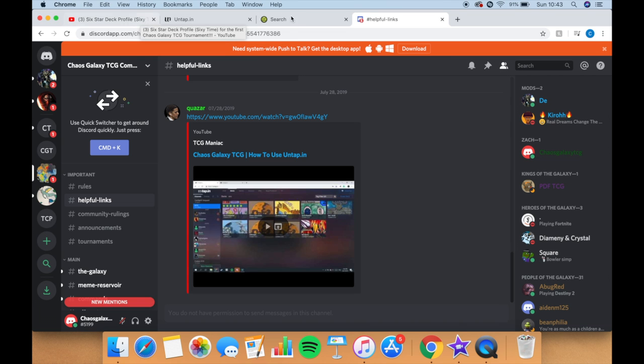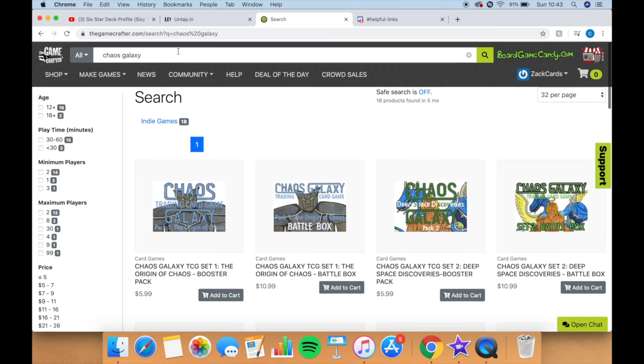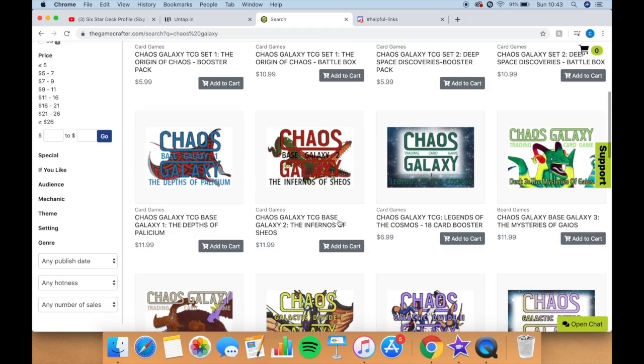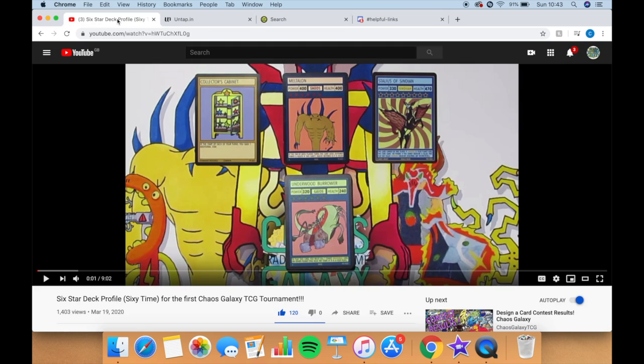I'll get to this tournament's highlight reel in just a sec, but first if you want to get your hands on any Chaos Galaxy packs, head to the link in the description or go on thegamecrafter.com and search up Chaos Galaxy. They've got all the starter decks, booster packs and battle boxes on there, so definitely check that out and enjoy the highlights reel.